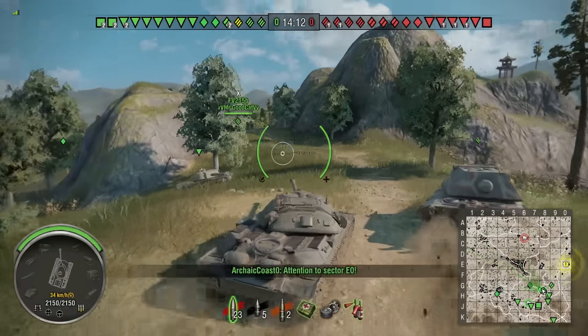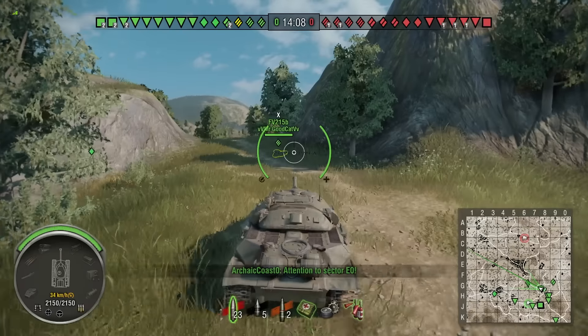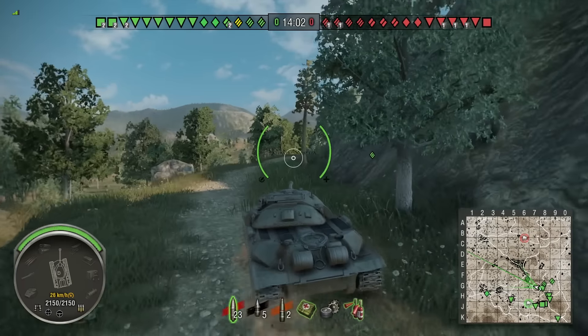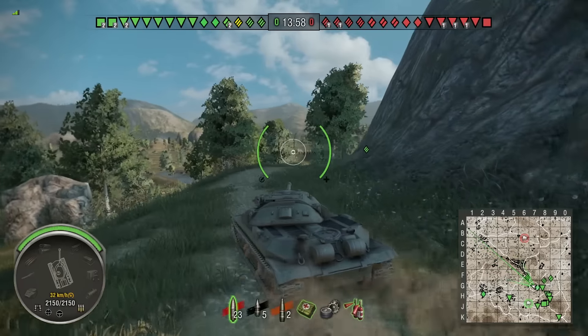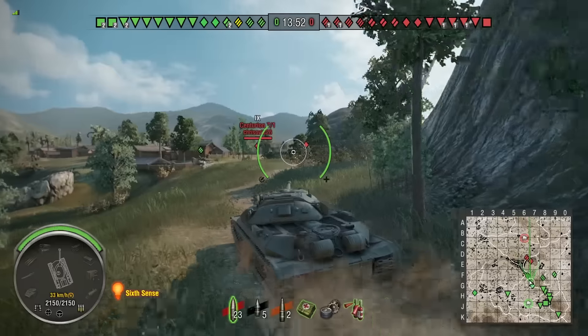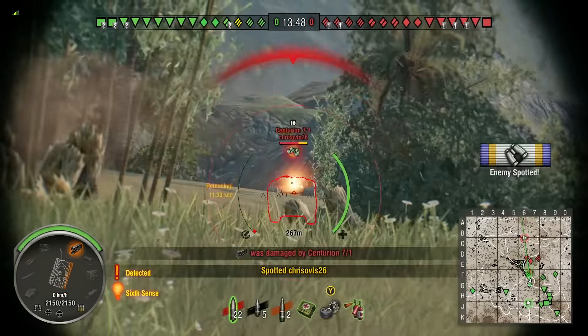I'm a heavy tank doing heavy tank stuff, pushing up here in the center. The IS-7 has very good armor all the way around. The side armor is a little awkward because it is spaced armor - if you aim above the tracks you need a high-pen gun to hit through. The turret is very good, a little bouncy, and this is a fairly low profile for a heavy tank.